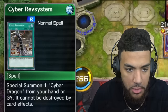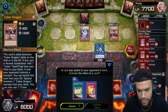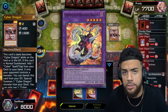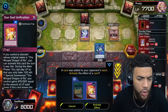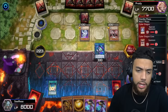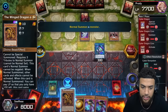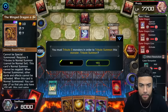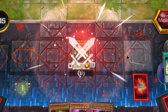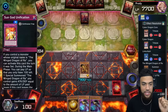He can special summon one Cyber Dragon from his hand or graveyard — it cannot be destroyed by card effects. All that tells me is that regardless of what I get rid of, he can bring it back. My main concern is Chimeratech Rampage Dragon, which could blow up my back row. I'm going to make the executive decision to bring out the Winged Dragon of Ra right now. Actually, maybe I go Sphere Mode — it is the more Marik-like play. No, I'm going in raw: tribute, tribute, tribute — the Winged Dragon of Ra!